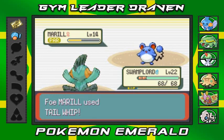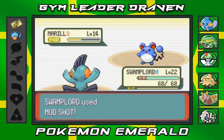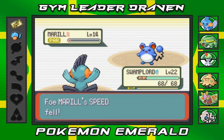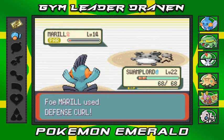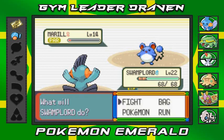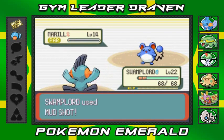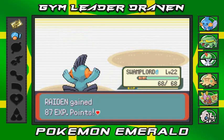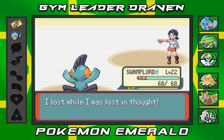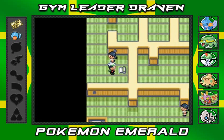Why must you be so mean, Marill? It's taking a while - here we go, Mud Shot for another win! Nearly beats it right there. Defense Curl again - let's go Mud Shot! There we go, another victory for us! Last Robin just not feeling so good about herself - yes, you lost using all those Defense Curls. I'll just grab this right here.